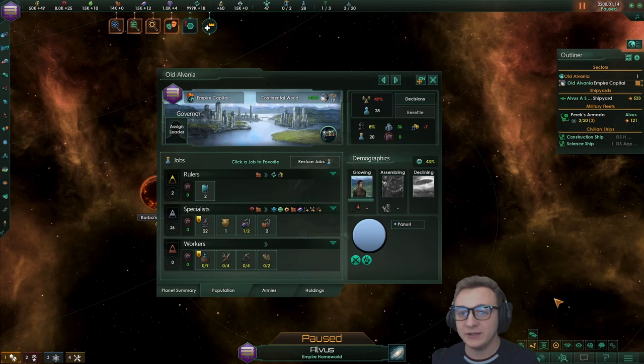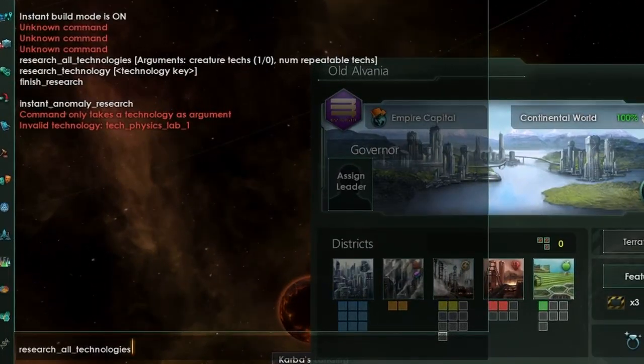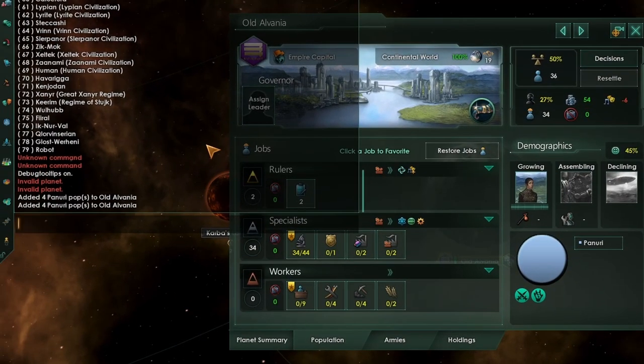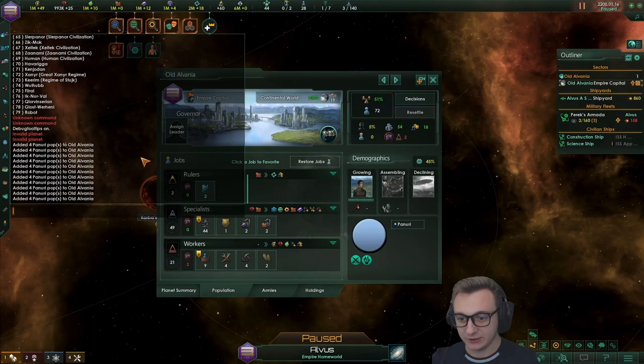We will be using cheats to test this, but we won't be using any cheats to get things that you wouldn't be able to get in the game. This is purely so I can test this quickly without having to play multiple games as I'm slowly building this up. Now we're going to use 'research all technologies' which doesn't include repeatables, so that we can upgrade these labs. We've run out of population, but we can add pops to this planet and get it filled out, and we'll fill every job up.